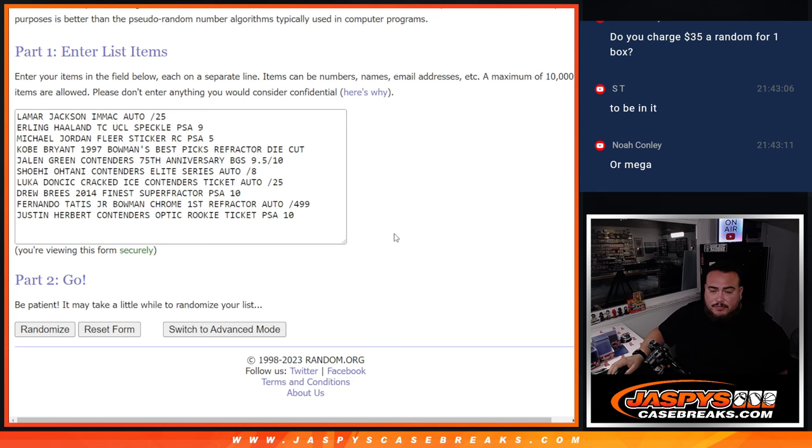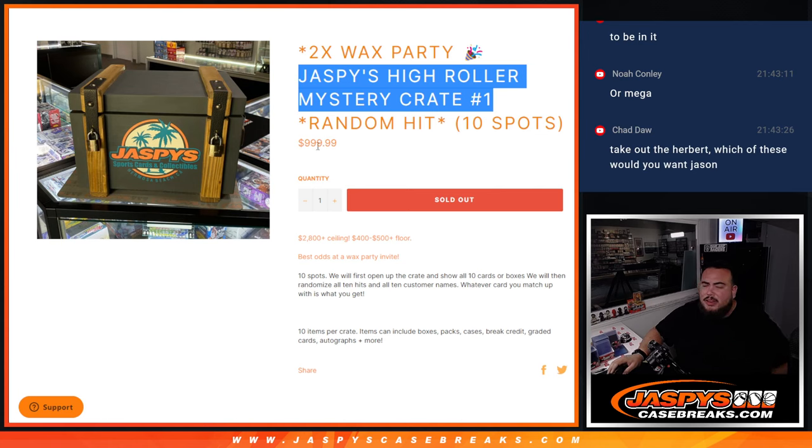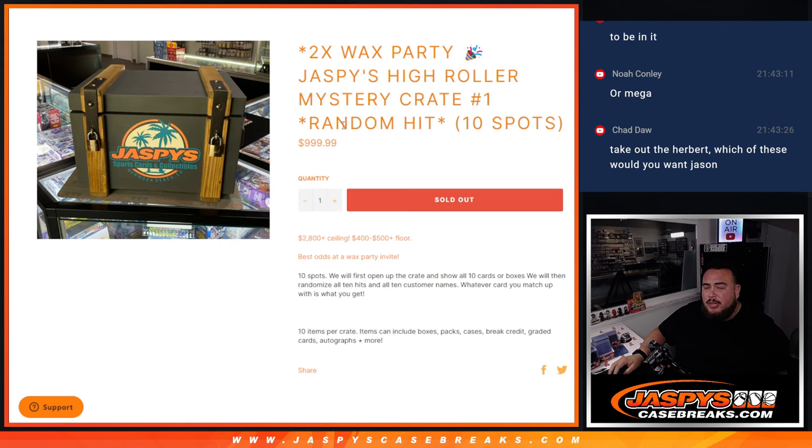The only reason the Mega Box spot was $35 is because we gave away a $1,000 spot here. Obviously the Mega is not worth $1,000, but the spot in this break was worth $1,000. So we put in the price of a Mega and a $1,000 spot, added it together, divided by 30, and that's why we charged $35. The Mega Box wasn't really the reason people were buying in — they were buying in to win this spot for only $35.